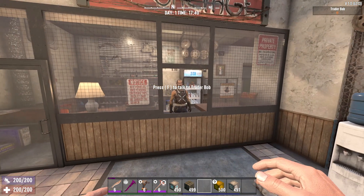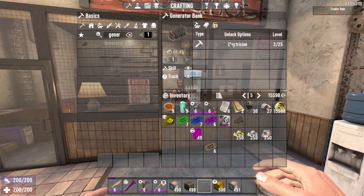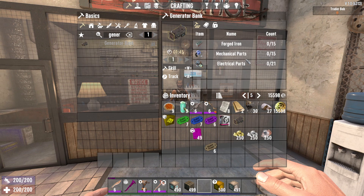But if you don't want to buy them, you can also craft them. It's not too difficult — you only need an electrician level 25. You will need a workbench though, and you will need a lot of mechanical and electrical parts, which can take a little while to get. But it's not too hard to craft. You will need a workbench and electrician level 25.